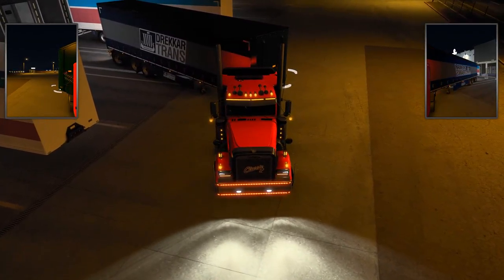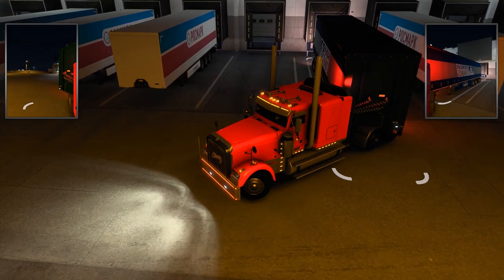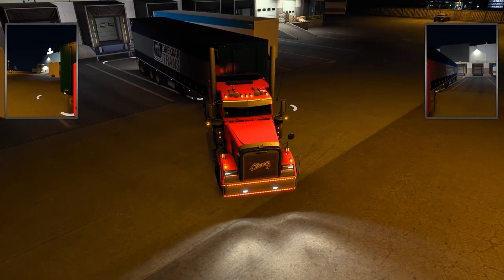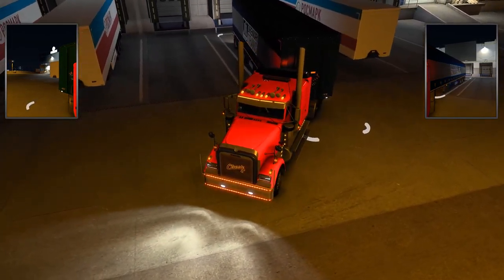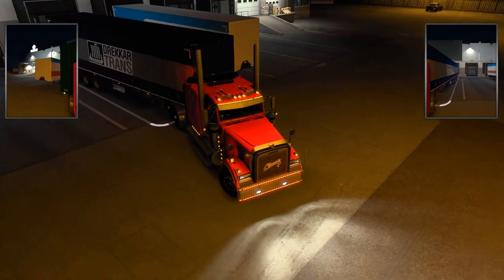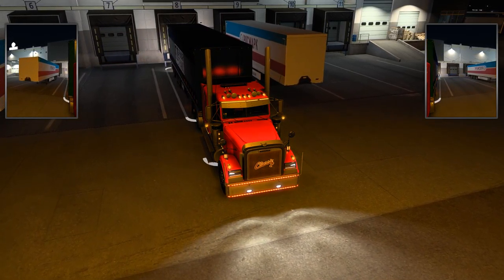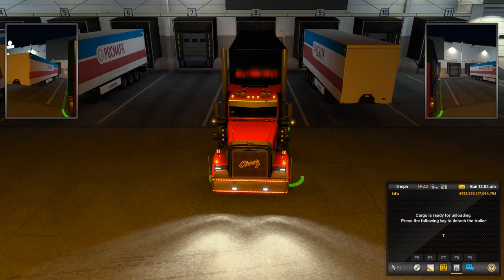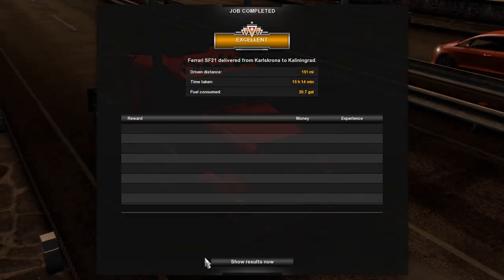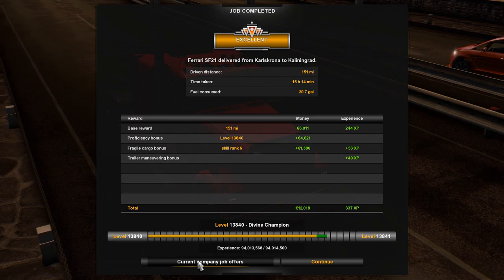These European trailers are a little bit different in the back than American trailers — they do turn better though. Alright, we drove 151 miles, got an excellent rating. It took us 15 hours and 40 minutes to get here and we used 20.7 gallons of fuel.